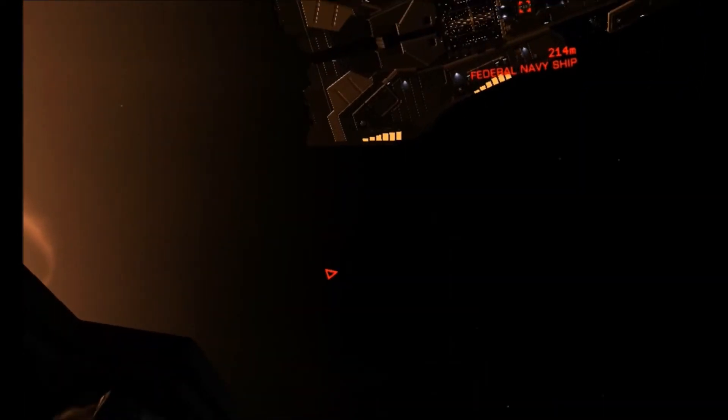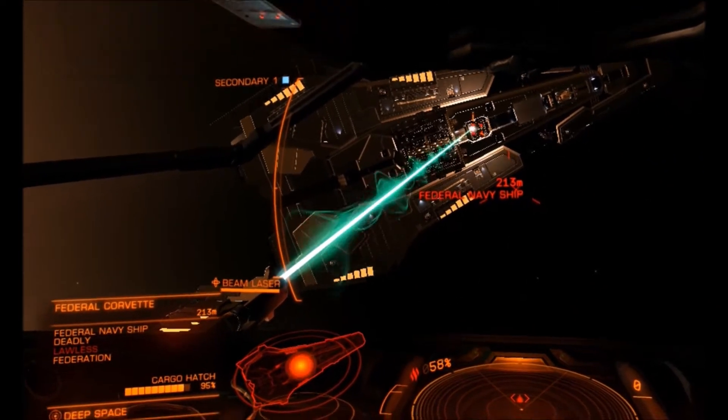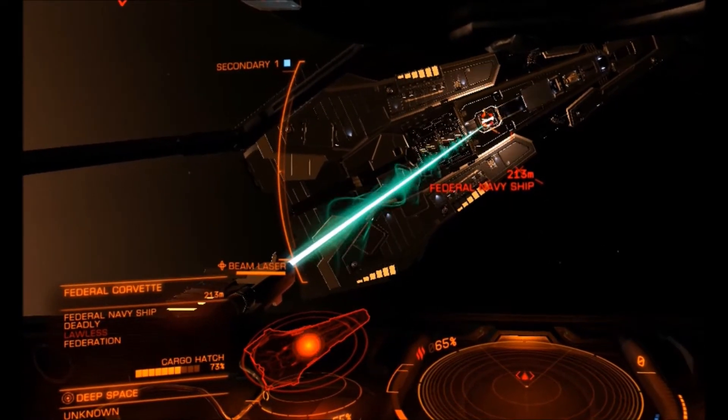Once the Corvette is disabled with its power plant at 0%, you can then, at your leisure, target the cargo hatch, get to the right side of the ship, pop the cargo, and the meta-alloys will be yours.